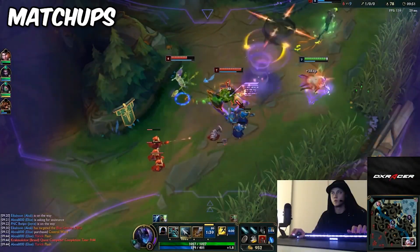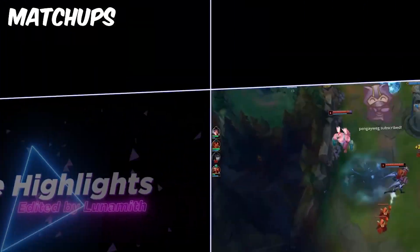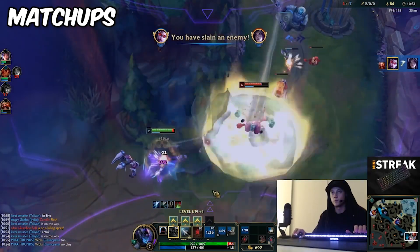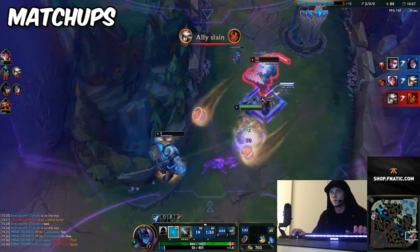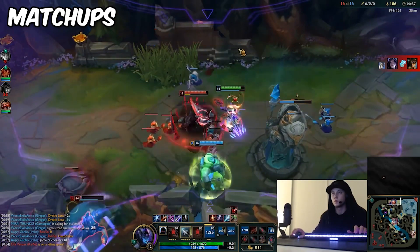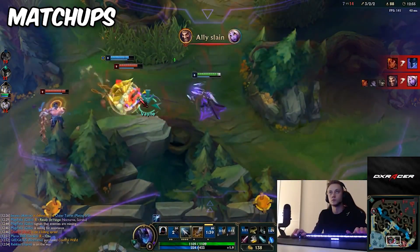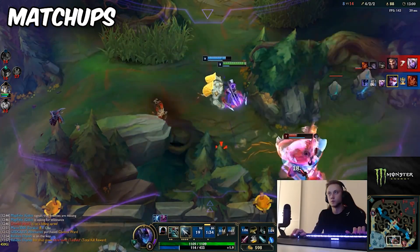Touching on matchups — for a champion that traditionally has a pretty bad matchup curve, this build certainly gives you more leverage to deal with that, but won't really make any miracles happen. This is mainly thanks to the rune page just simply carrying you through. Hail of Blades is one of the strongest early game runes in the game because of the raw stats it gives you, and allows you to proc silver bolts within your regular trade patterns with ease. Most lane bullies that you'd expect to give Vayne a hard time will still do so, so feel free to slow your laning phase down and wait for your Essence Reaver spike in order to gain relevance.